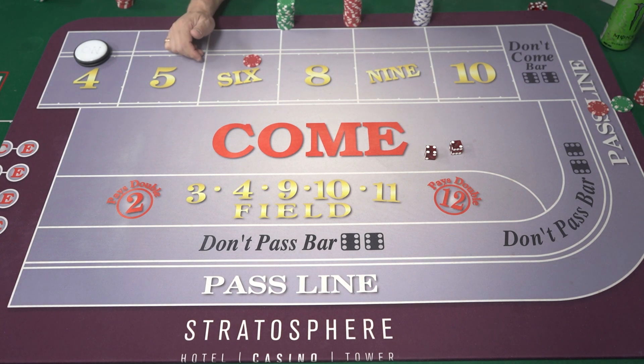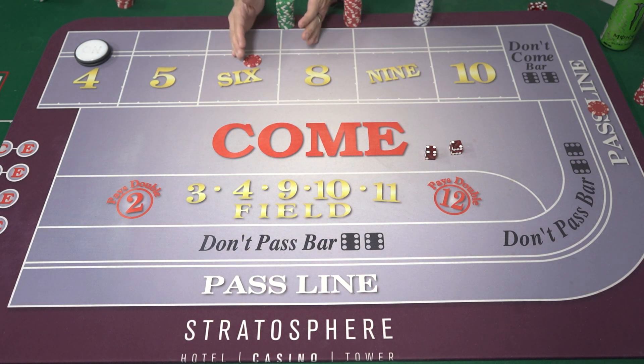Some Stacey casino properties and local communities offer 10-times odds. Here in Vegas and many places, it's called three-four-five times odds. That means three times your flat on the 4 and 10, four times your flat on the 5 and 9, and five times your flat on the 6 and 8. If you take maximum odds every time with the same flat bet, you'll get paid the same amount of money using three-four-five times odds.